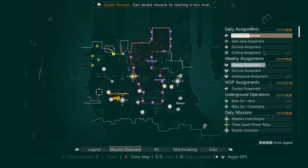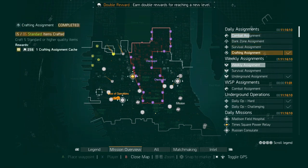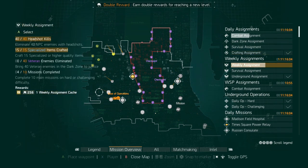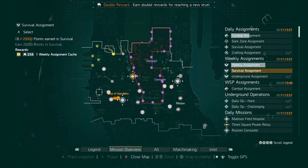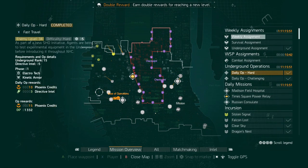Next, keep track of your assignments. Go to the Mission Overview tab. The daily assignments — if you can do all four every single day you'll get 100 Division Tech in total, 25 Division Tech for each one. Bear that in mind.